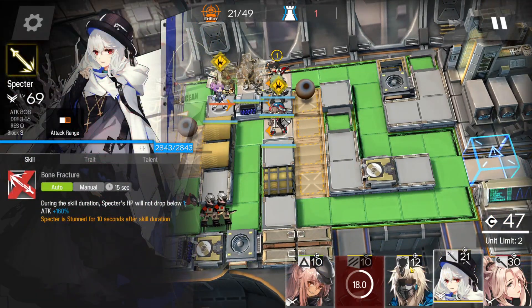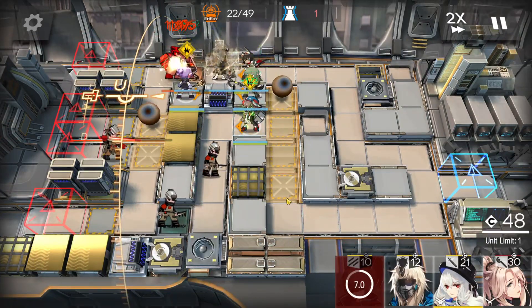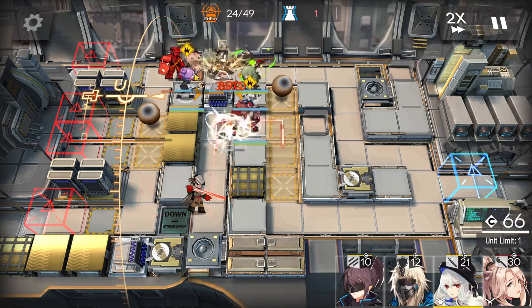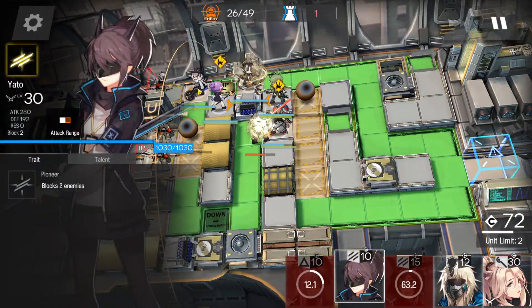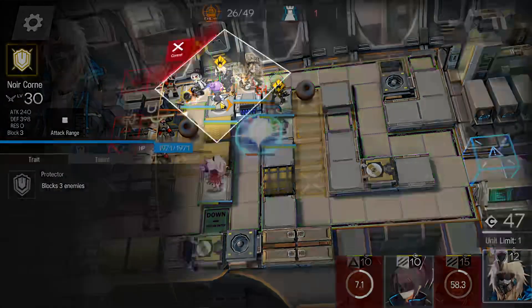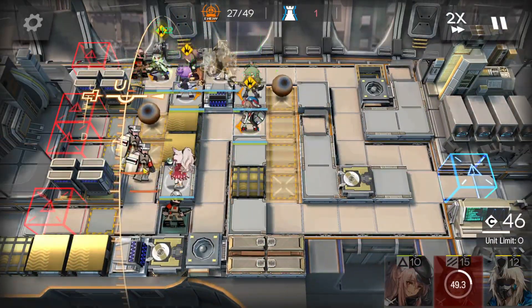Now you can deploy Gravel again to deal with that guy's shield, and once those shields are dealt with, you can retreat Gravel and Quarrier. Deploy Spectre here facing left — if you're using a ranged guard, you can face them upwards. Then deploy Jitano here facing up, and deploy Noakorn here facing up too. Deploy Yaddle here to press down that switch so that the defenders on the bottom do not press down the green switch.